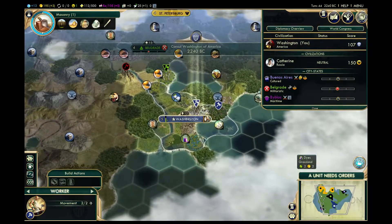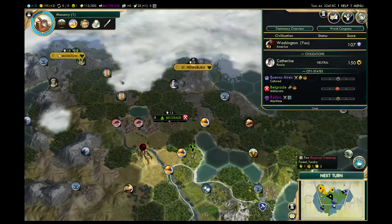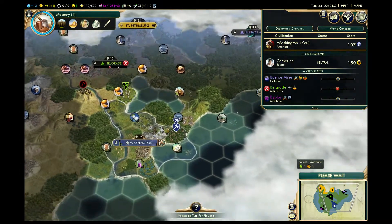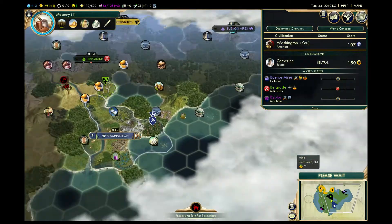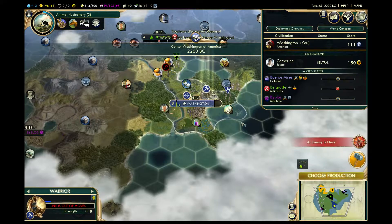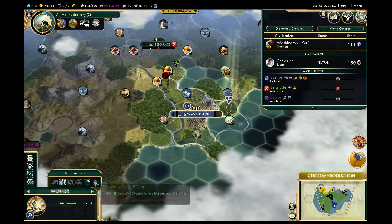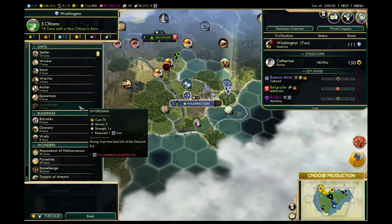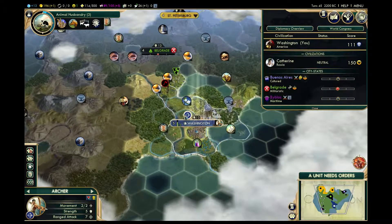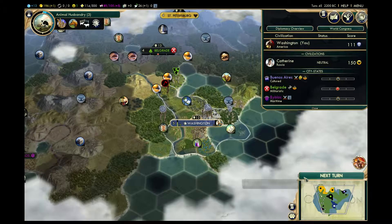Looks like they have expanded a lot. Could there be a third city in here? Possible. I also want to see here — holy mackerel. How much does it cost to get the tile? 25 — is it worth it? No, not worth it. Okay, archer, cut this down. Oh gosh darn it, misclick. Okay, that's alright.